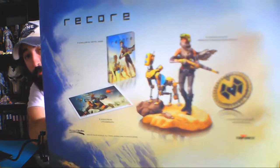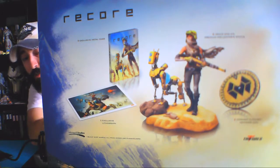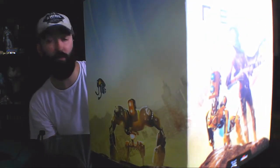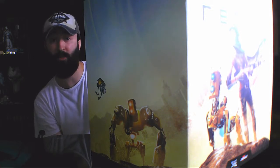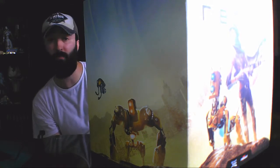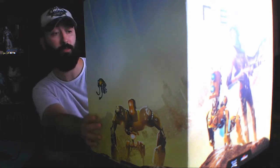On the back it shows you what's included in the collector's edition. For those of you that haven't seen this collector's edition and don't know what's included: it comes with the exclusive metal case, the Jewel and K9 premium collector's edition statue, the Corebot alphabet decoder dial, and an exclusive lithograph. All very exciting stuff — I'm imagining this statue is going to be pretty huge.